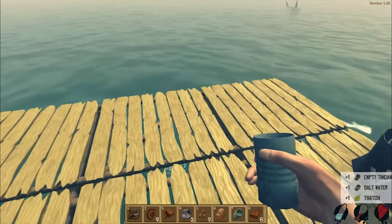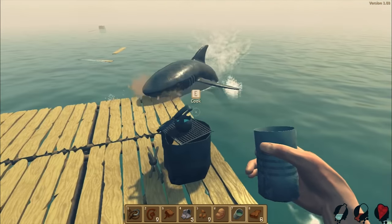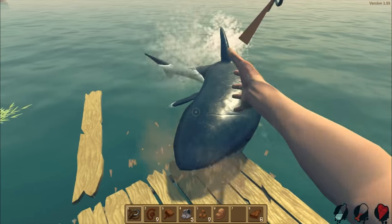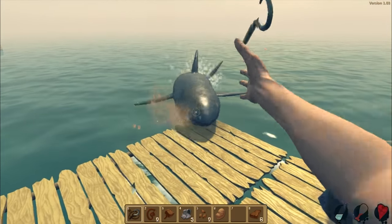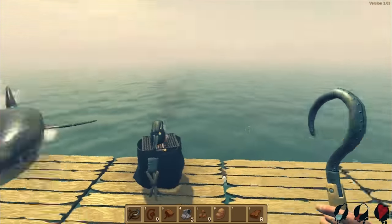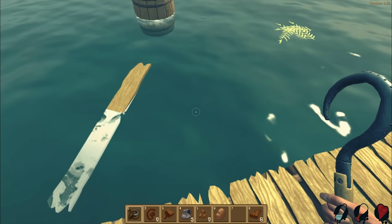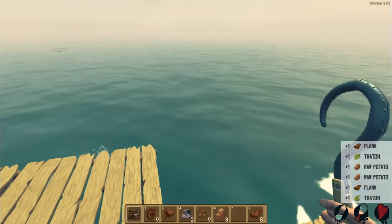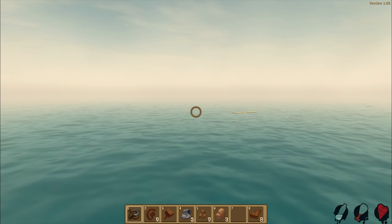We missed that one. We don't eat it raw do we? Whoa no - stop stop stop! Stop, go away! What's he doing? Stop, why are you being so mean? Oh god, he just ate more of our raft - does he just randomly do that or did we provoke him? We got some potatoes! I guess we can start looking into cooking food because we're getting a little bit hungry.